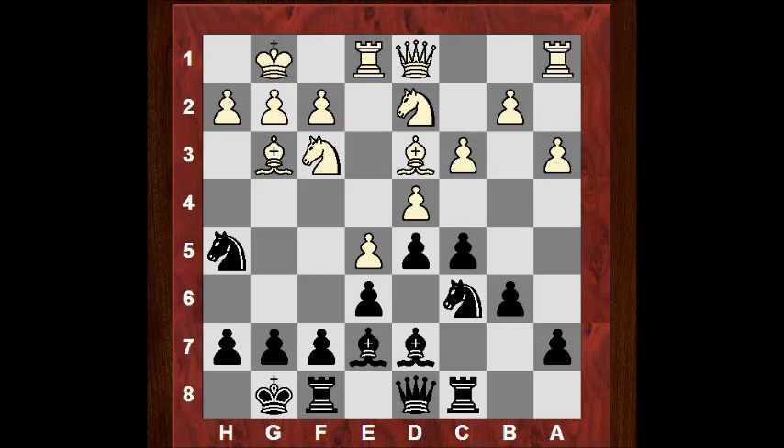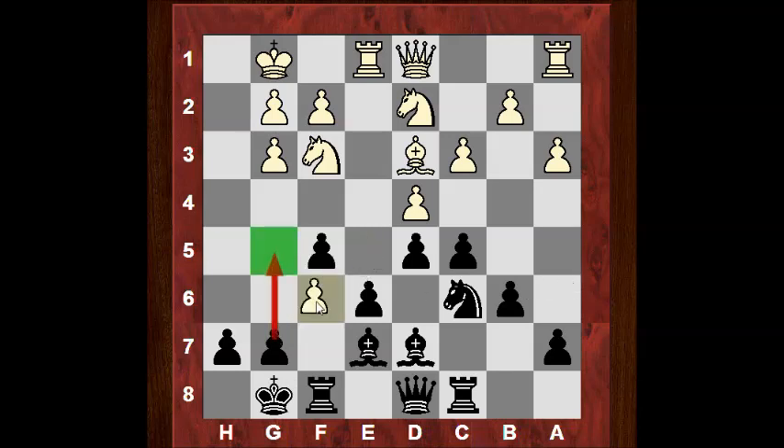White has a solid position but is giving up the bishop whenever it's taken. So black has the bishop pair and in particular, can black do something with this e7 bishop? Maybe these dark squares are potentially vulnerable in the future. Something very interesting now — f5 — with the idea that maybe a follow-up of g5. If white dares take, there's central pressure and the dark square bishop is making itself felt immediately.